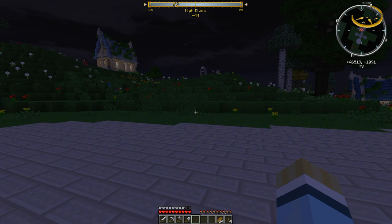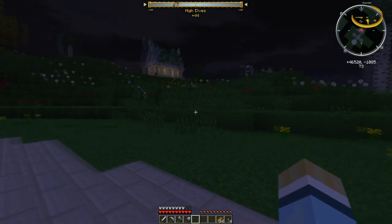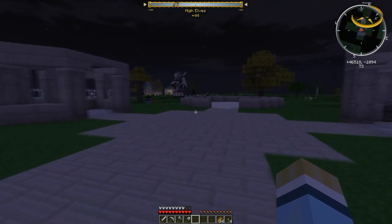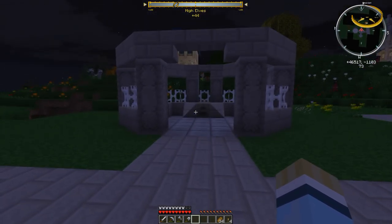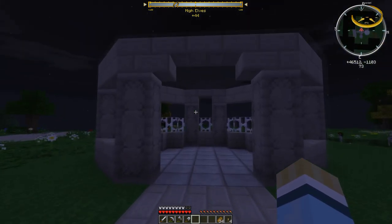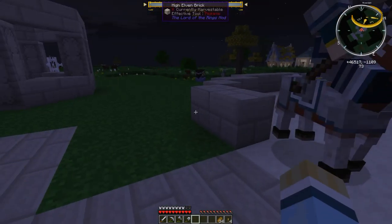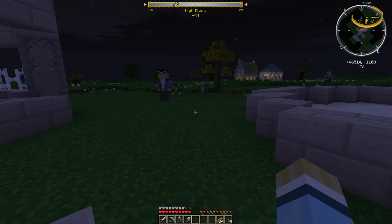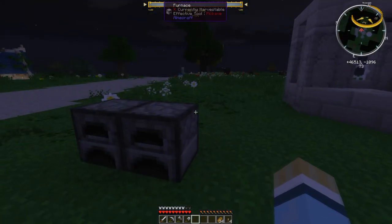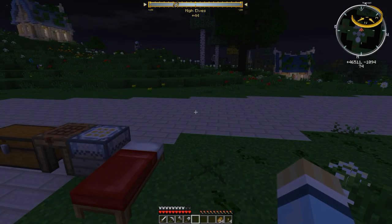Welcome back to the Minecraft 1.7.10 plus series. Last episode we arrived in Rivendell and talked about building a house. I've started working on a courtyard setup: a forge room, a supply room, and my main living area. Currently at plus 44 reputation with the high elves, my goal today is to get rep up to plus 100 so I can access the elven smithies for good gear.